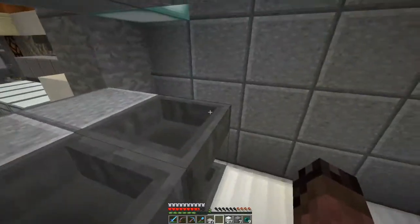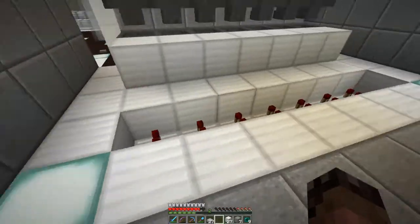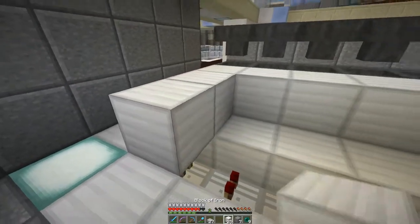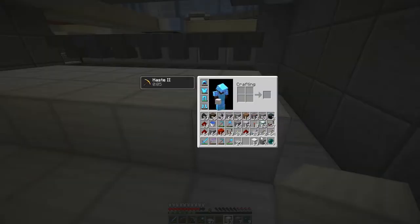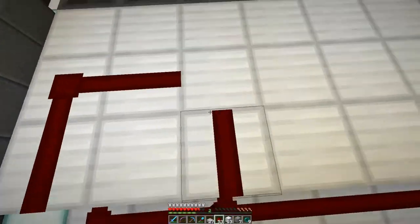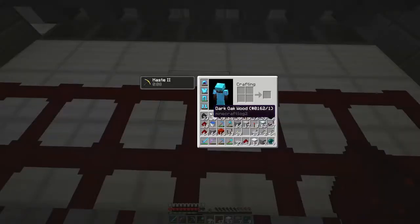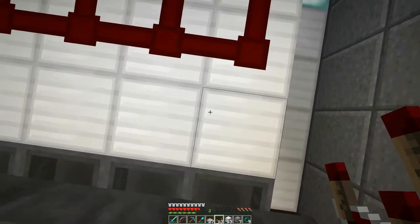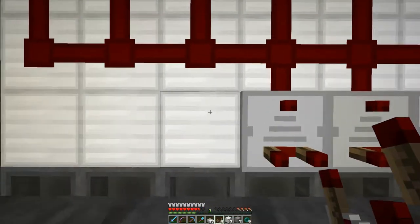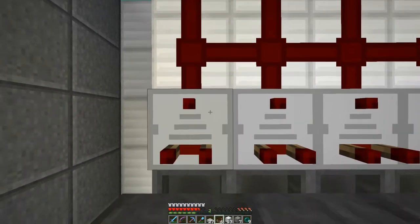This line on top here is where the main line is going to come through and distribute its stuff downwards accordingly. So now the repeaters will lock and unlock the hoppers when they need to by altering the torches. And this redstone, which is three long, is what's going to come out of the comparators — the comparators are going to affect this redstone and that's what's going to unlock the hoppers. So now we just get the comparators and place these down so that they pick the signal from the inventories of these hoppers.